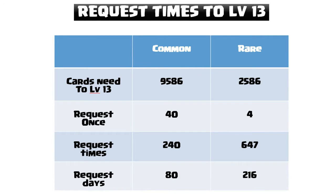Check out this table. As you can see, the number of times we need to ask for commons is 240 times and 647 for rares. That's 80 days for commons and 216 days for rares. Remember the ratio from the previous video? 1 rare is 3.5 commons, so 4 rares equals 14 commons. That means every time you ask for commons, you get 26 extra commons for free. That is why you need 80 days to upgrade 1 max common, but 216 days for a rare.